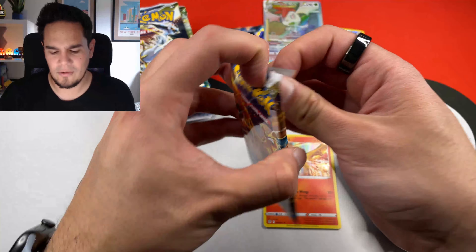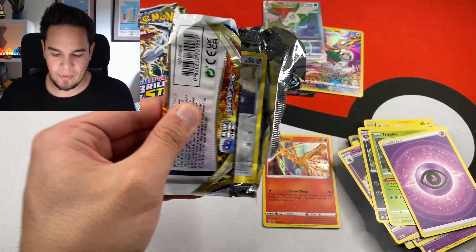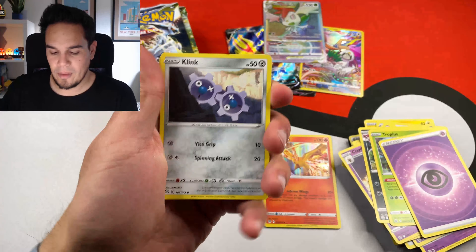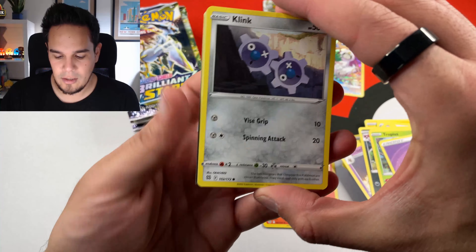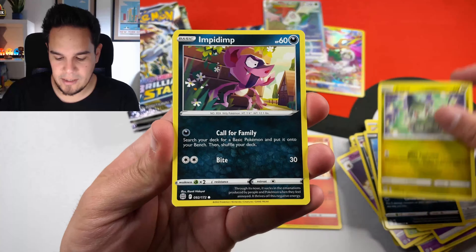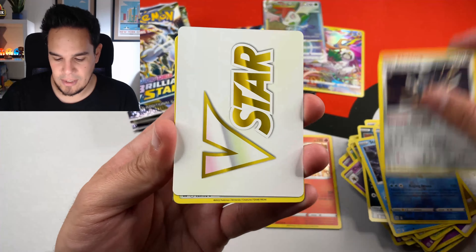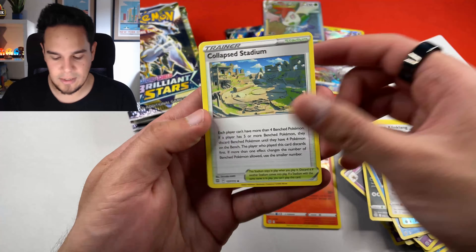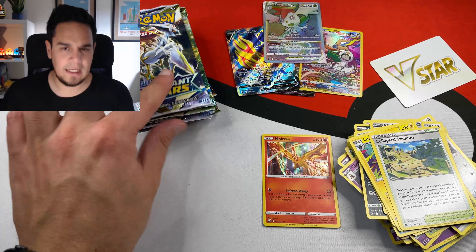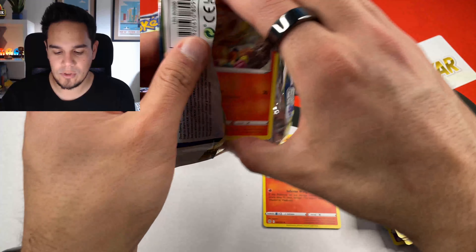A lot of really nice cards. This is half of the booster box - the other half I already opened but I didn't record it. On that half of the booster box, I pulled the Ambron card - not the secret card, the regular card. Lovely card, and this box has been great so far. We got a V-Star as well. Really, really nice set. And as I mentioned, I will continue doing more openings for Brilliant Stars - I do have more booster boxes.